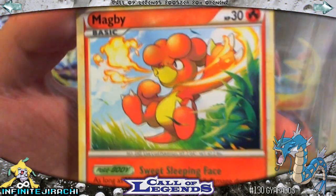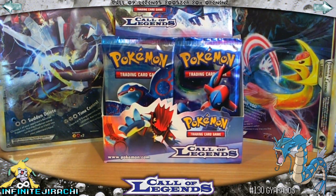Bayleef, Metal Energy, and Magby. That was a pretty good pack, with that Holo Energy and the Gyarados and all that.